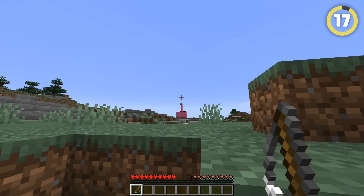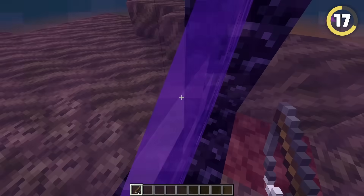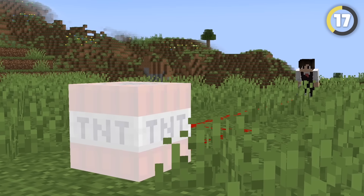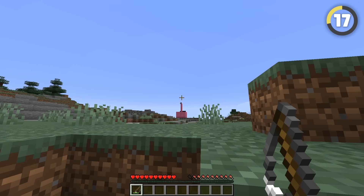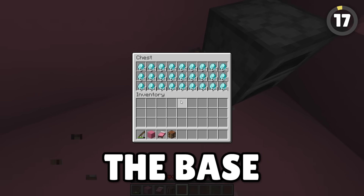You can ignite TNT from miles away with this glitch. If you attach a fishing rod to something and walk into the nether, the game will glitch and your fishing rod will have infinite range. Use it to set off TNT next to the enemy base from as far away as you can, and they'll never know it was you. Run over and pretend to help, and you can get into the base and take what you like.